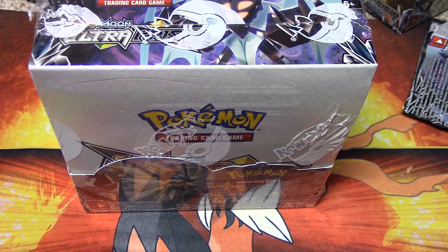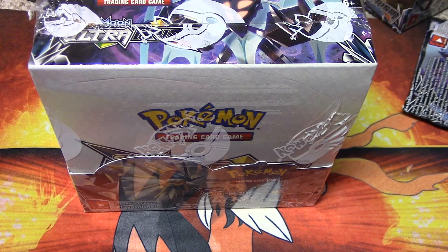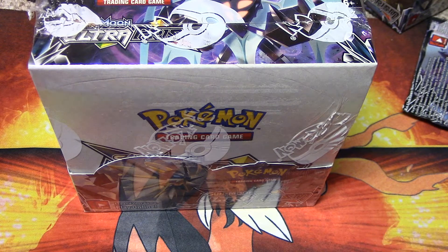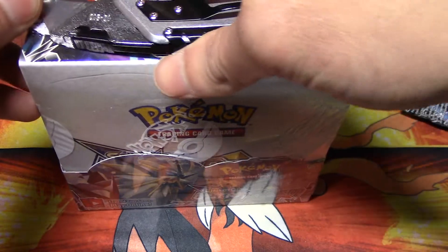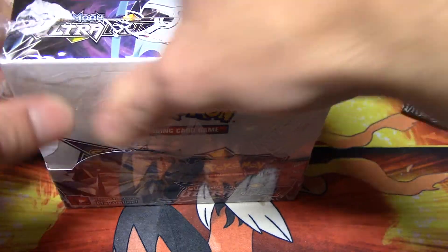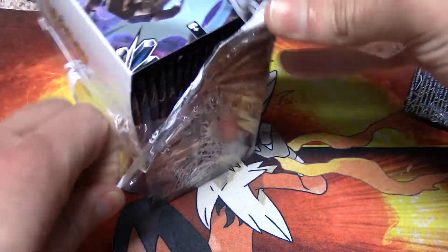What's good YouTube, it's your boy Stratton Carlos coming at you with the last box, number six, of the Sun and Moon Ultra Prism case opening. Hopefully we can pull some awesome pulls to wrap up this amazing case opening. We've already opened five boxes, this is going to be number six. So without further ado, let's bust these packs open!